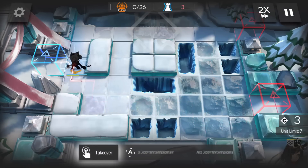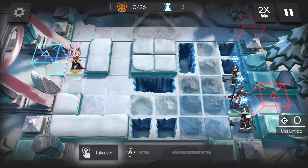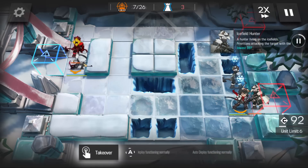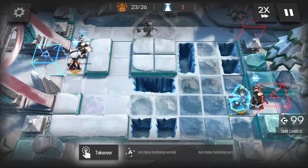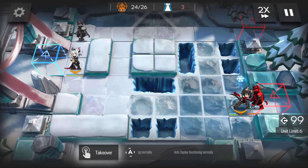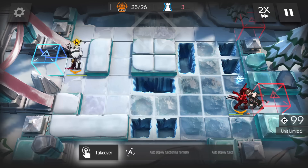Break the Ice 2 has 2 gimmicks: global damage snipers and the frozen tiles on the right. While I have operators who can solve this like Estelle, they're to be used in harder stages. If we left Scavenger alone she would leak some trash and even die to the snipers later on, so we need a second operator. I go with Courier because I don't value vanguards much in this run.